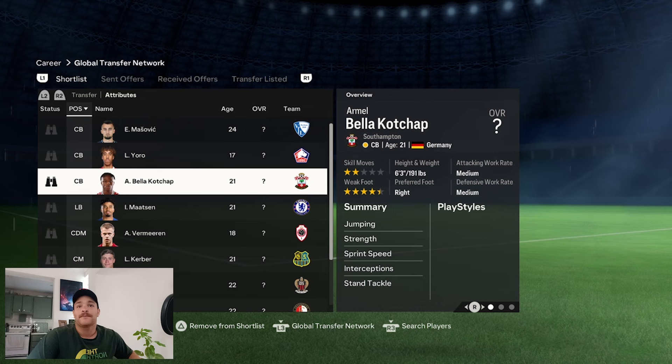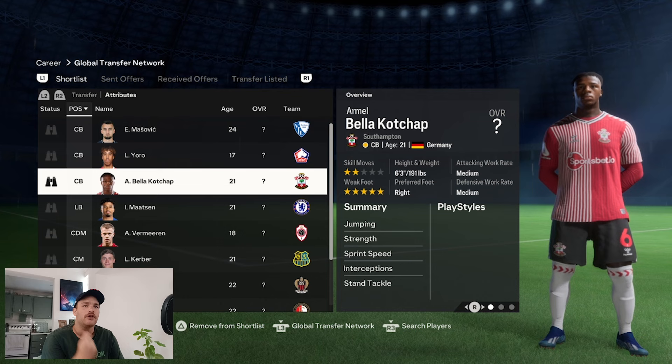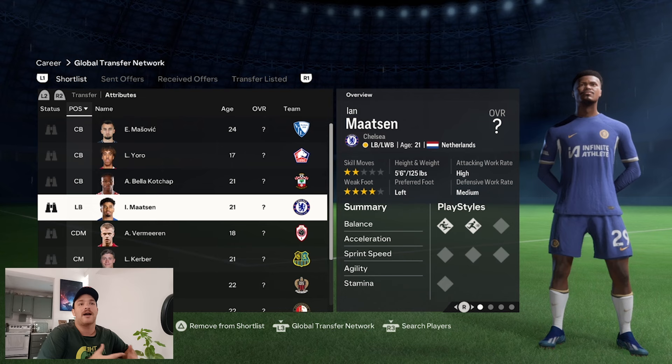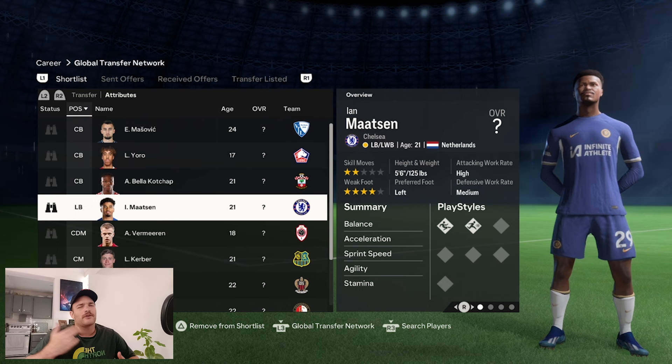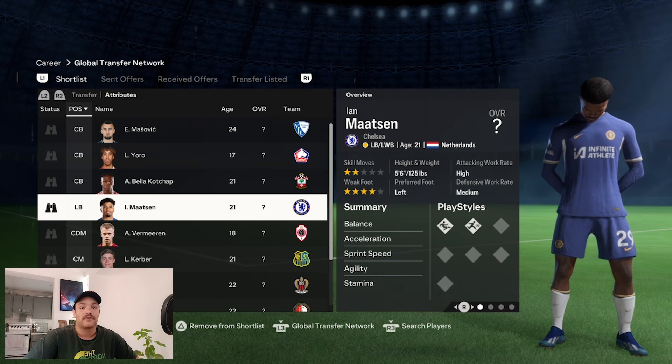Another player you could potentially sign, although not in season one, would be Mel Beller-Kochup — he is 21, German, has a real face, 6'3", a good ball-playing centre-back with a five-star weak foot. A more realistic signing already made is Ian Mattson — Dortmund were looking for a left-back and Chelsea loaned him out with an option to buy. He's got good play styles including slide tackle and rapid, and will definitely grow on that left-hand side.